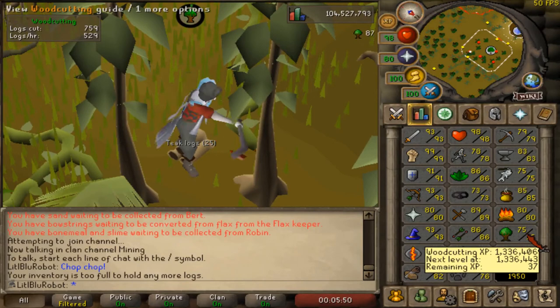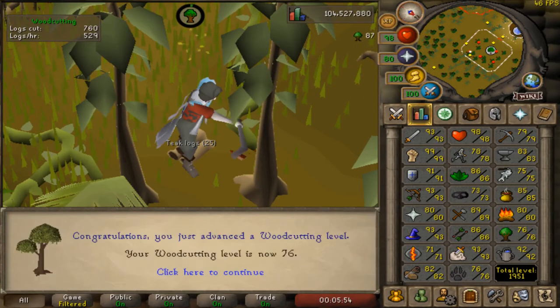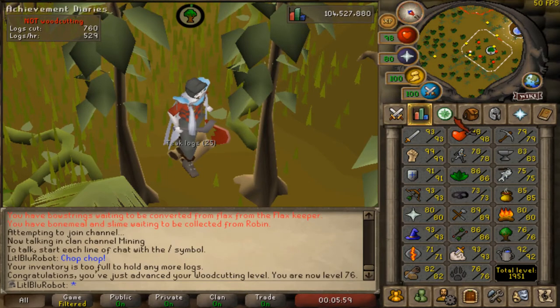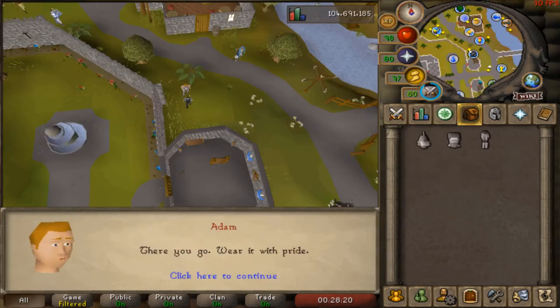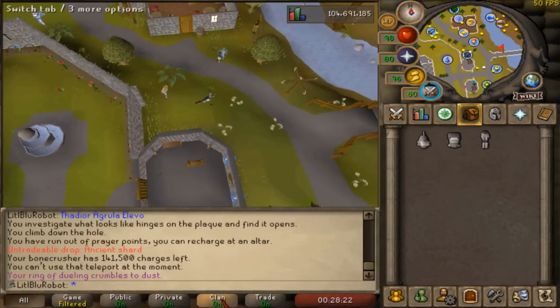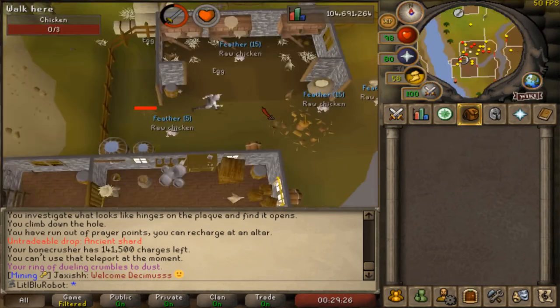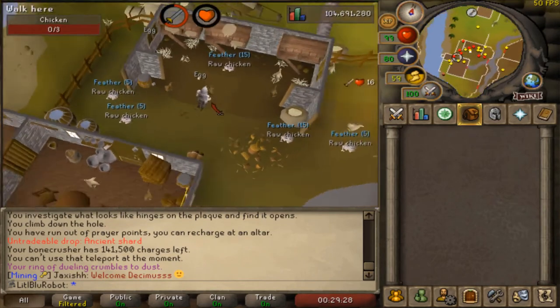Doing some AFK woodcutting while doing some work, and we are coming in on 76 woodcutting — there we go. Pretty useless level, but it's one step closer to 90. Step 1 complete. Step 2 complete. Step 3 complete.